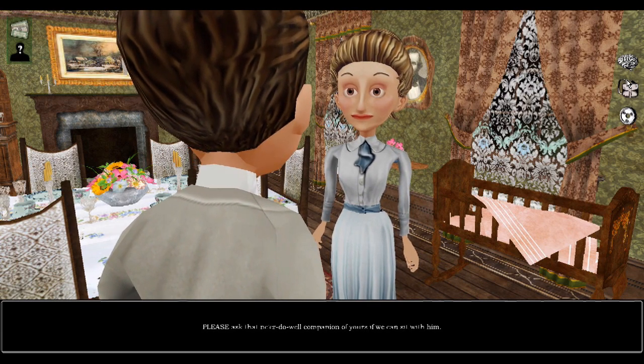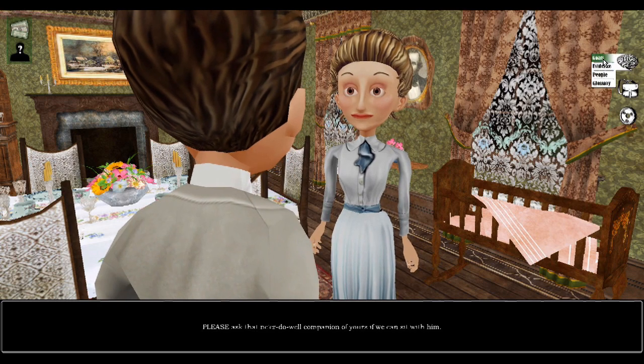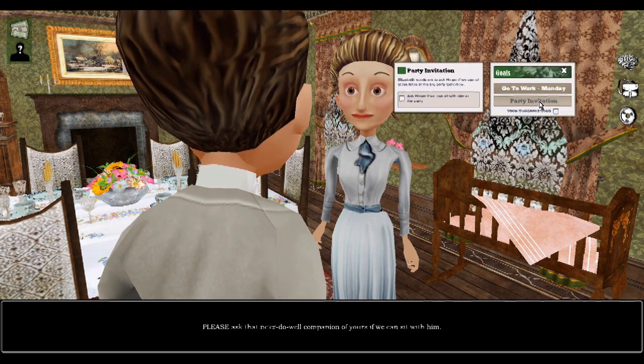If you need more details, you can go to your brain, click on the Goals tab in the right-hand corner, and see what else you need to do.